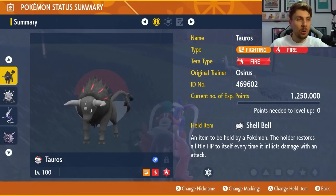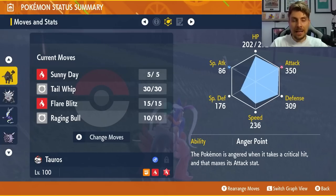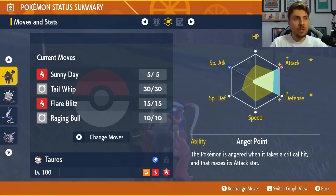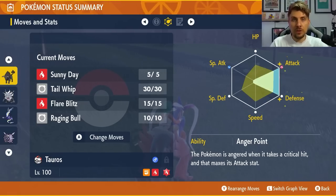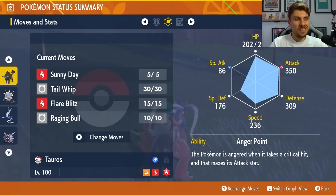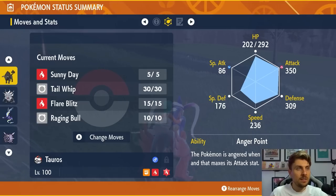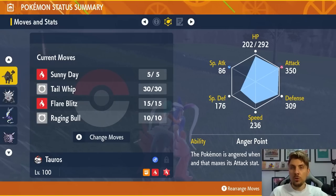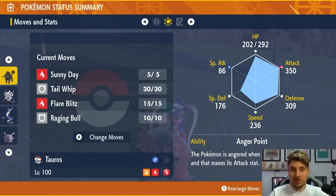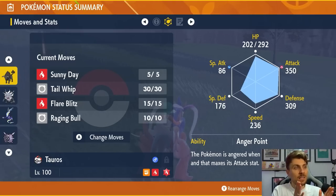We're going to have the Tera Fire type on there with the Shell Bell as the item. You're going to want the Anger Point ability. The EV spread is 252 in Attack and 252 in Defense, with an Adamant Nature. The moveset we're going for is Sunny Day, Tail Whip, Flare Blitz, and Raging Bull.